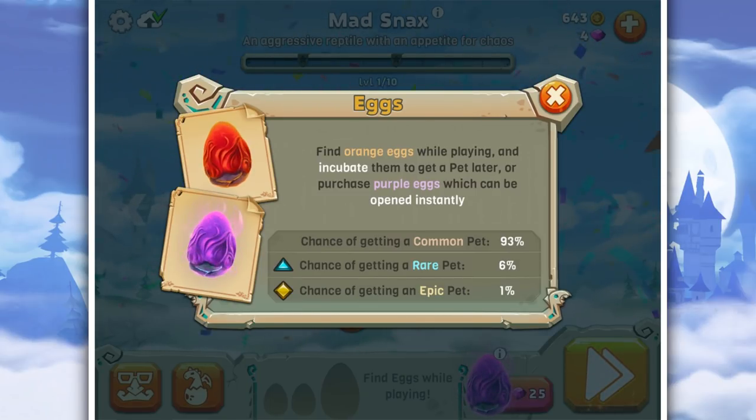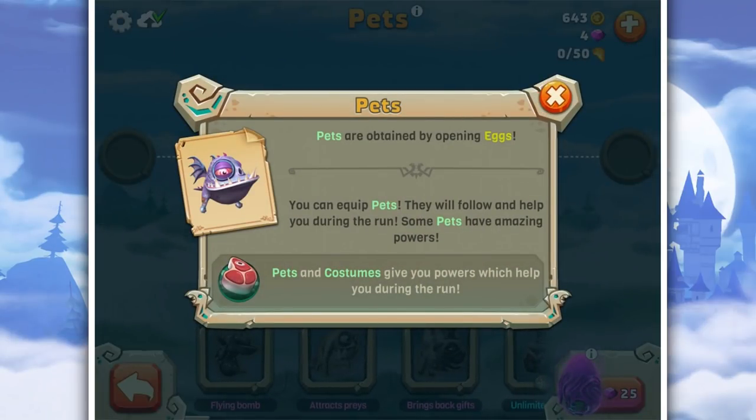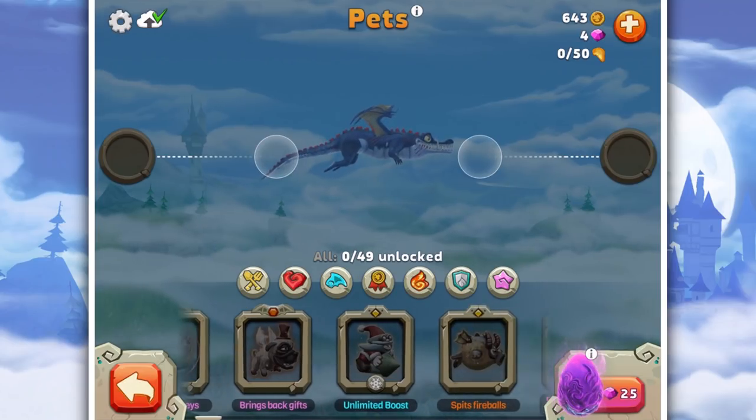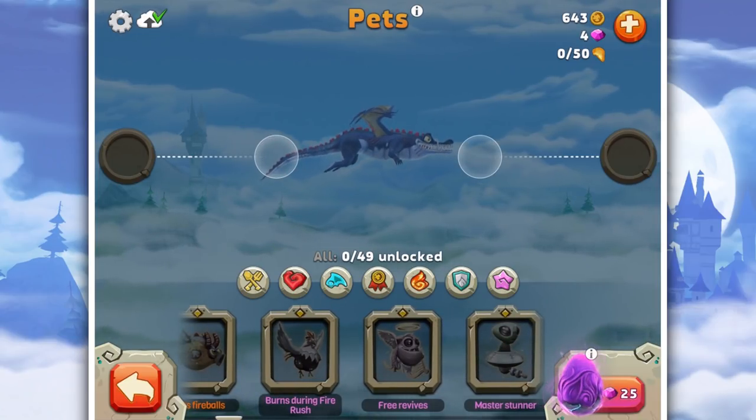We're still in the tutorial stages. Find orange eggs while playing and incubate them to get a pet later. Or purchase purple eggs which can be opened instantly. Chance of getting a common pet is 93%, rare pet 6%, and epic pet is 1%. Pets are obtained by obtaining eggs - you can equip pets and they will follow and help during the run. Some pets have amazing powers. Unlimited boost, spits fireballs, burns during a fire rush, free revives!